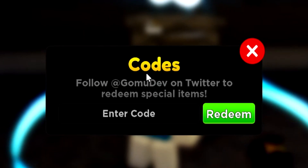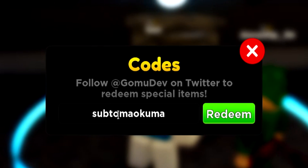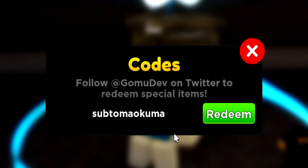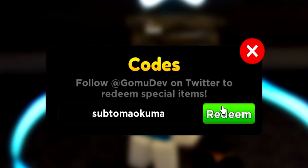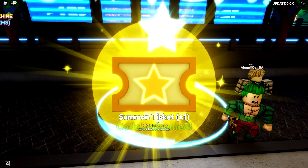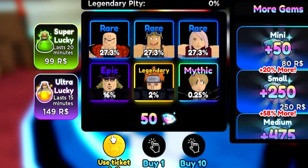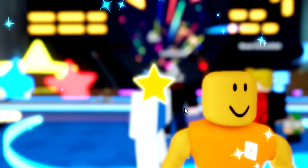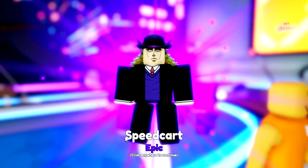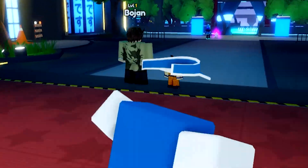So the first and newest code, which is like added right now, is going to be code SUBTU Mayo Kuma — like that. Go redeem that one right now. This will give you a one-time summon ticket. So a summon ticket with a star — a legendary one. And if I go to summon, I can actually use it. Use ticket right here, and then it summons one time. And we got an epic one — speed card. Is that even good? 16%. Not too good.